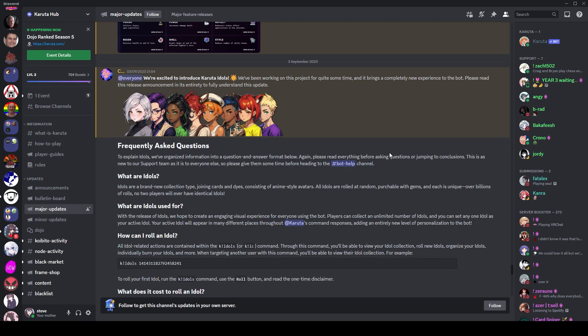We're back on Karuta today where we're talking about idols, which is the big new thing. It came out only two days ago so we're not particularly late. It is a big update — about equivalent to dies. A lot of people have compared it to dies; it's very similar. I'll explain how it works and we're going to take a look at this announcement post first.